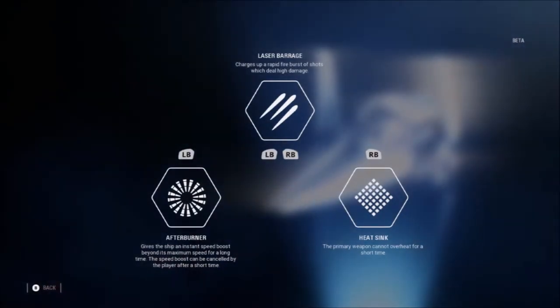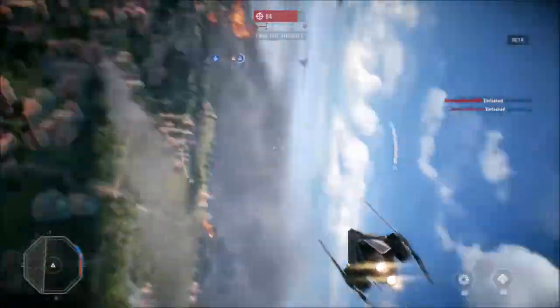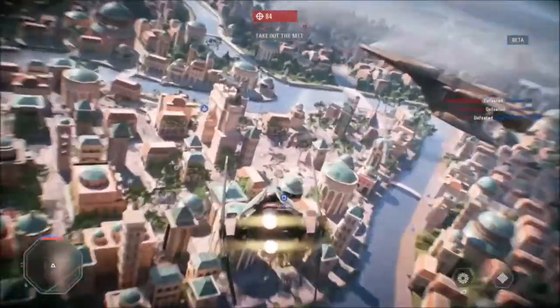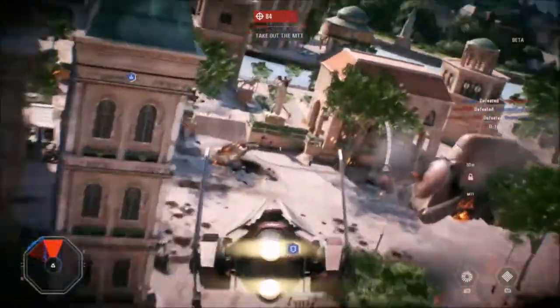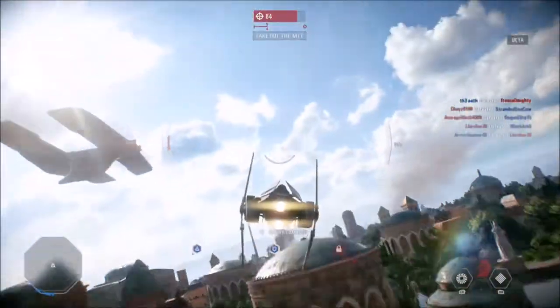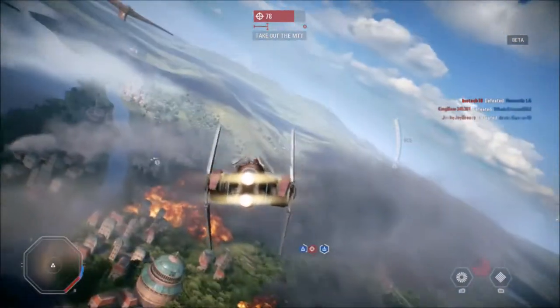We're going to start off with the Republic's Interceptor, the V-Wing Starfighter. It is incredibly fast and maneuverable, which means it can escape enemies and also track down enemies very quickly. It has three abilities. First is the Afterburner, which is a quick speed boost to escape or attack enemies.